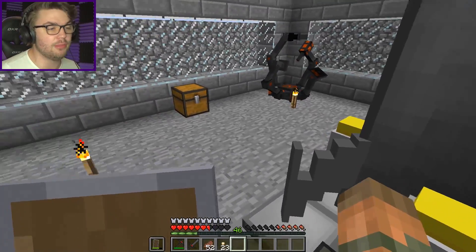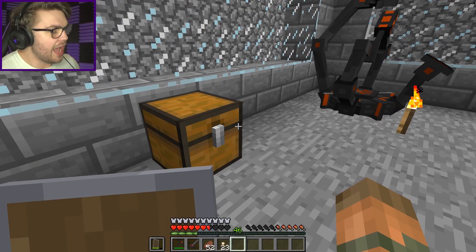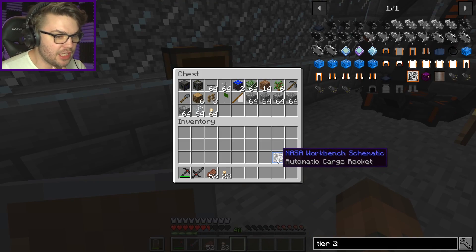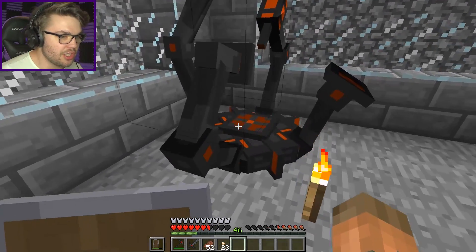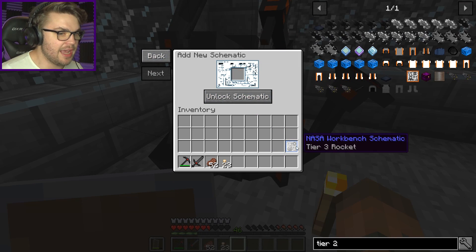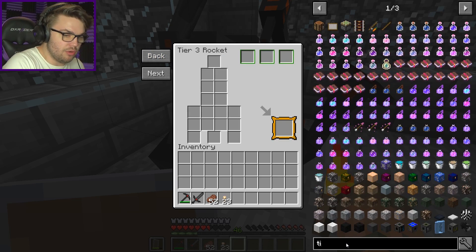Mercury wasn't available in the original Galacticraft, but now with Extra Planets you can go to the closest planets to the sun and turn into a deep fried pork chop. I have my tier 3 rocket and my cargo rocket, which I got from the dungeon, so let's quickly make the most of those — unlock the cargo rocket and unlock the tier 3 rocket.